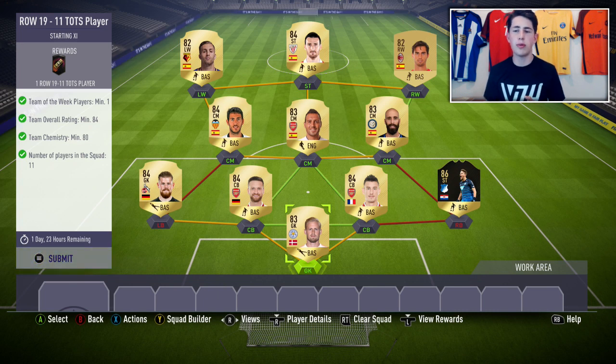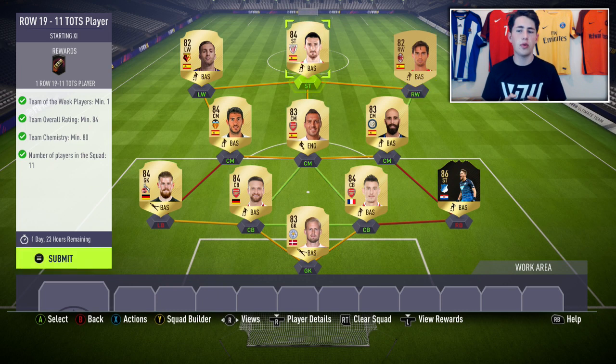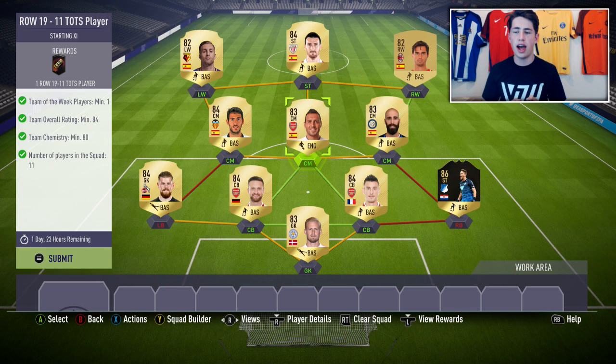I would recommend following the same formula as me. For that, you need one 86 rated player — I've gone with Cramrich, and he is my inform. Two 82s — I've gone with Delefeu and Suso as my two wingers. You then want to get three 83s — I've gone with Santi Cthola, Borja Valero, and Schmeichel. Then the rest of your players, so five other players, all need to be 84s.